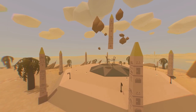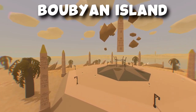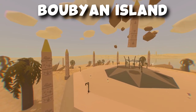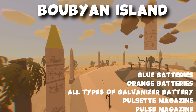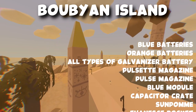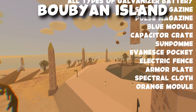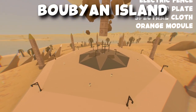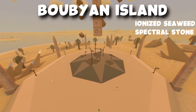Next we're going to go over to Bubayan Island, which is the dead zone of this map. Over here you could probably find the best loot on the whole map. This includes blue batteries, orange batteries, galvanizer batteries, pulse set magazines, pulse magazine, blue module, capacitor crate, sun palm, evasive pocket, electric fence, armor plate, spectral cloth, orange modules, ionized seaweed sheets, and spectral stone.